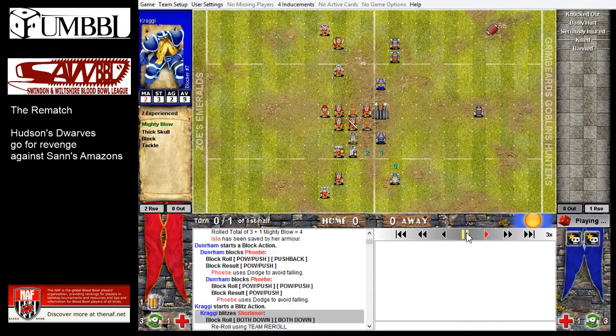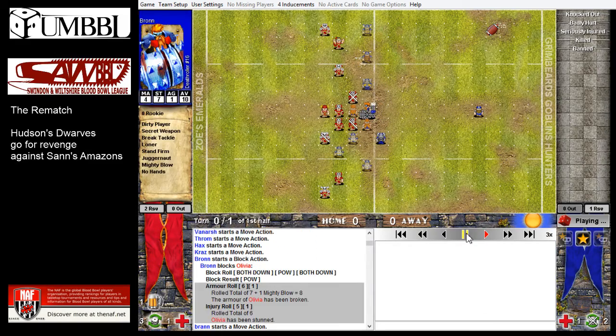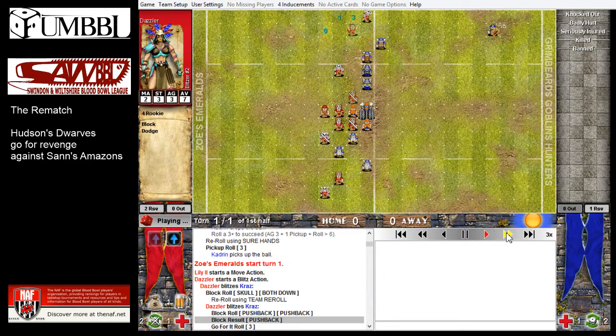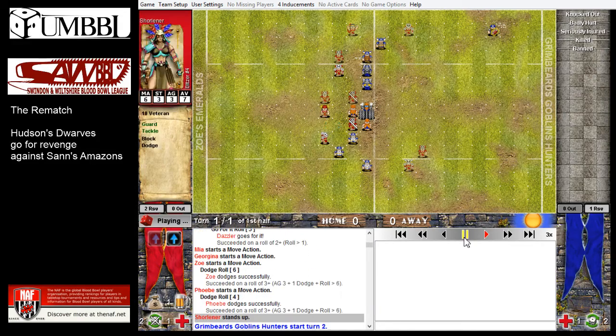My Amazons make it through the first turn without anyone leaving the pitch, which is a blessed relief. At this point I actually thought about using the Wizard immediately, just because there's only one Dwarf in the backfield, and it would have been quite cool to Lightning Bolt the Dwarf and see what happens, especially if the Dwarf got injured, which is reasonably likely with the Lightning Bolt. But I held off, and so lots of this drive is about how you use the Wizard and choosing the optimum time to do it.